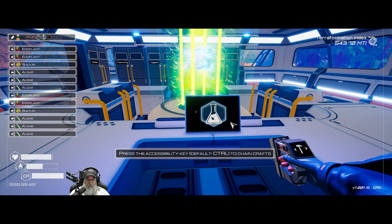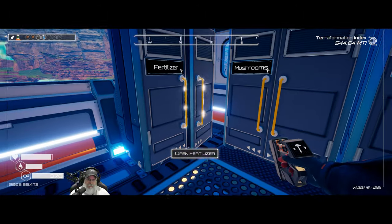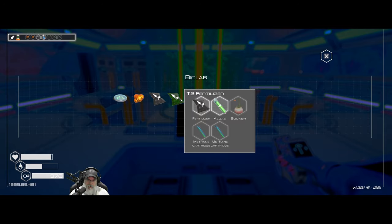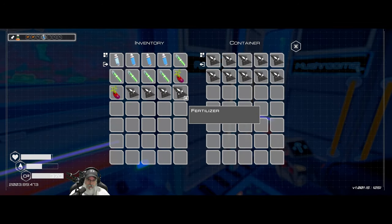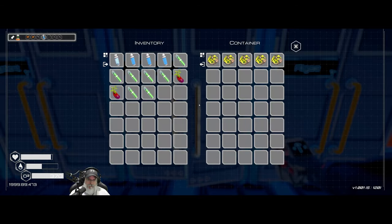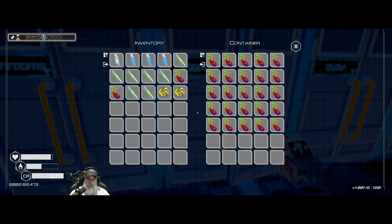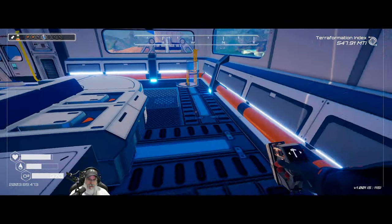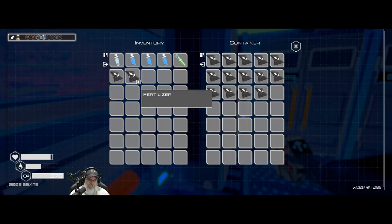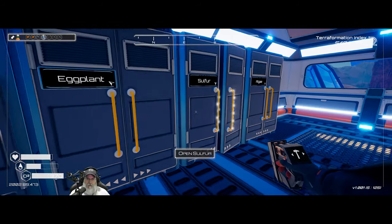The thing about making a bunch of fertilizer is it's really worth doing because you not only need it for itself but also to make the tier two fertilizer — double usage. You essentially can't make too much of it. I have enough for two more fertilizers so we need two more eggplant. That's a nice little collection of fertilizer.